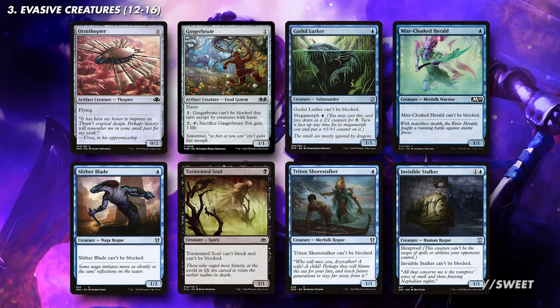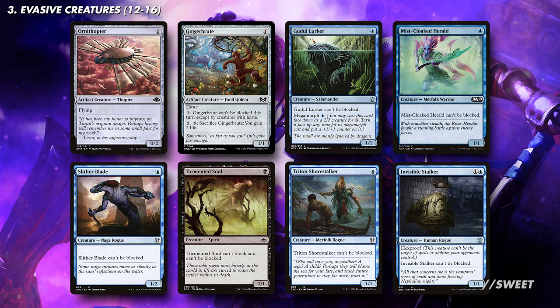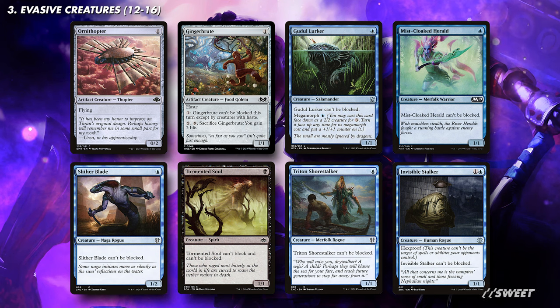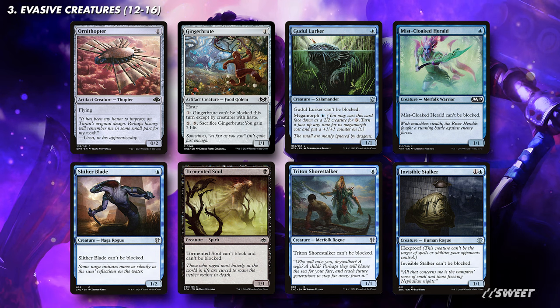Then we just have a bunch of other options out there. You have free spells like Ornithopter, you have hasty evasive creatures with Gingerbrute, and then you have a bunch of really cool unblockable options with cards like Gudul Lurker, Mistcloak Herald, Slitherblade, Tormented Soul, Triton Shorestalker, and Invisible Stalker. These are just great at topping up this section to get us to the 12-16 evasive creatures that we need to make the deck work.